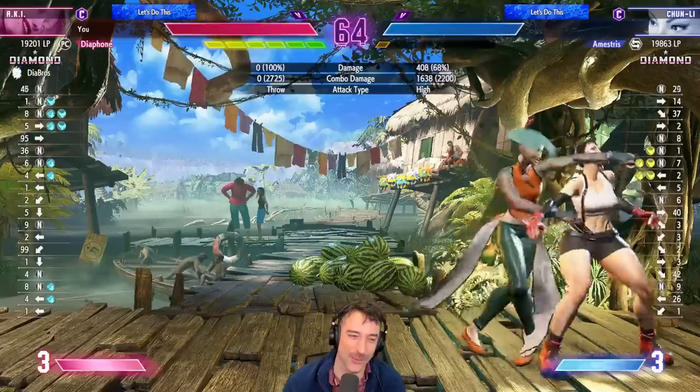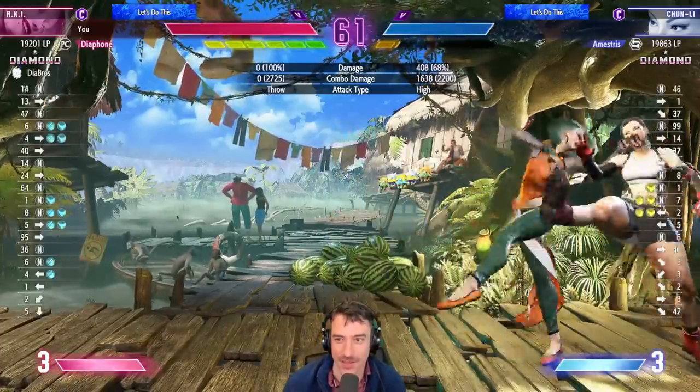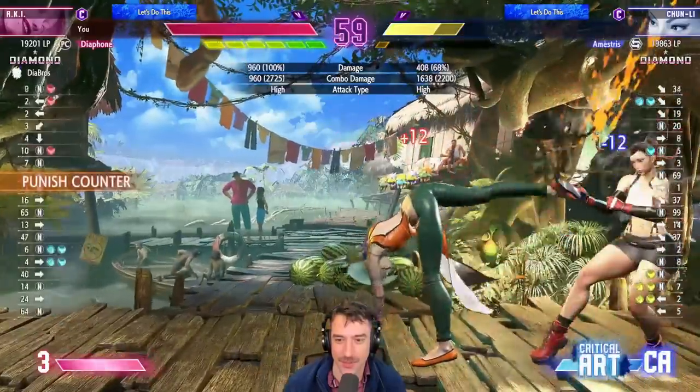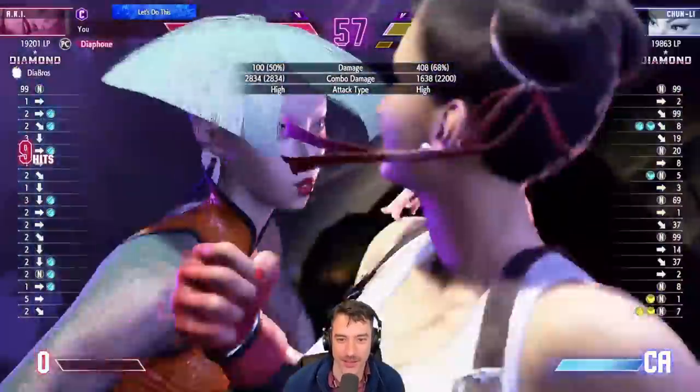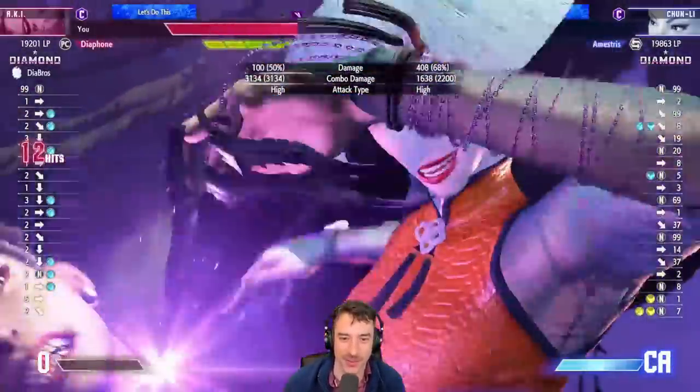Throw a fireball, just walk in — that fireball is so good. Then you just play the strike, throw, shimmy game. Stand heavy kick is a very good shimmy normal. And then you go into super and get the win. This super is super sick, by the way.